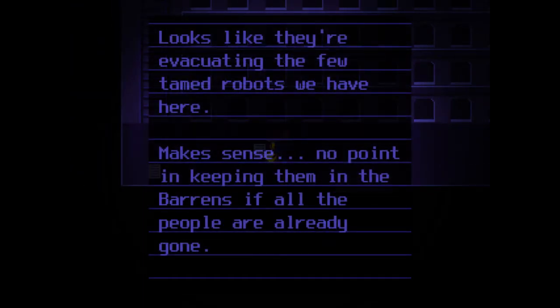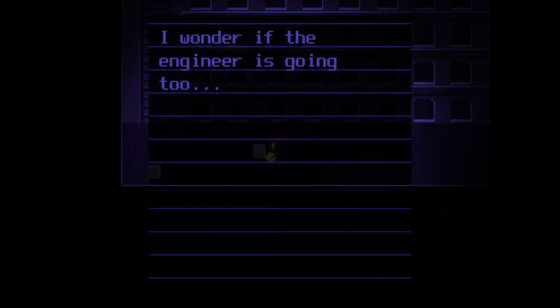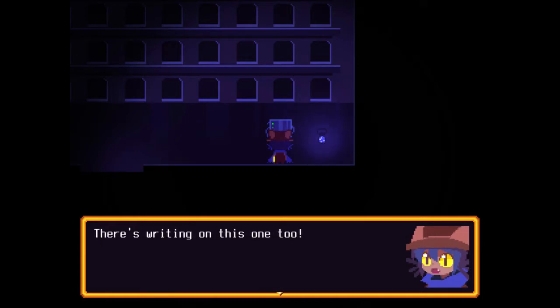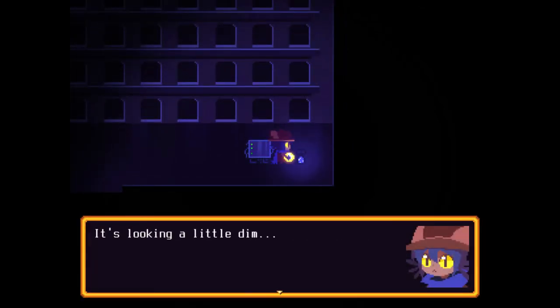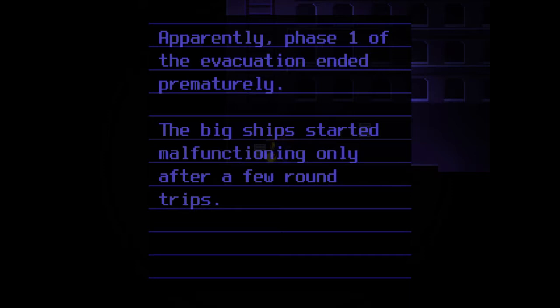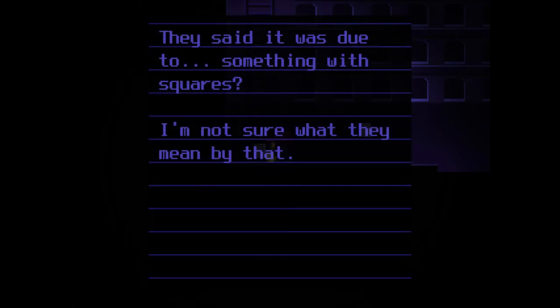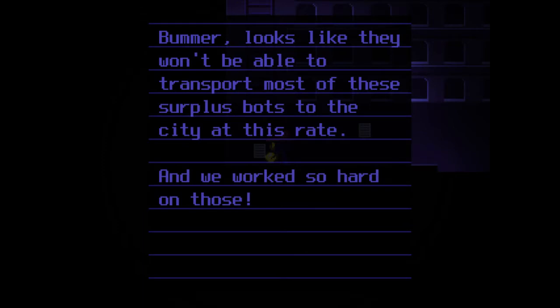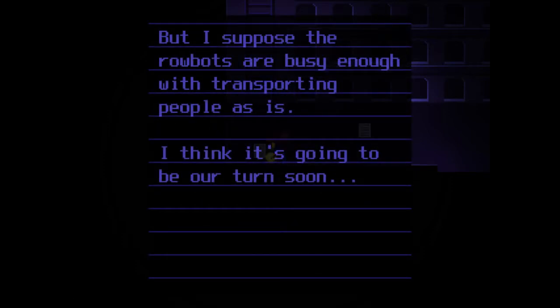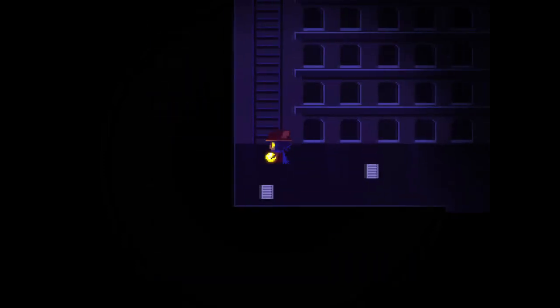What's this? 'Looks like they're evacuating the few tamed robots we have here. Makes sense. No point in keeping them in the barrens if all the people are already gone. I wonder if the engineer is going, too. From what I can tell, no.' Let's see whose power source this is. It's a power cell. There's writing on this one too. It says: 'Guardian of Residential Area.' So, the guy outside. 'Lots of tiny shrimp swimming in this jar. It's looking a little dim.' Uh-oh. Guardian, your power source.